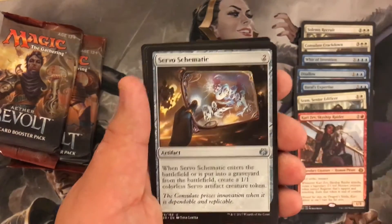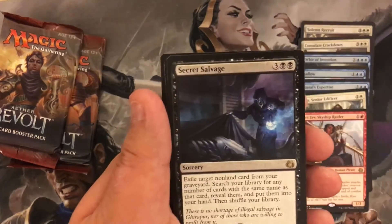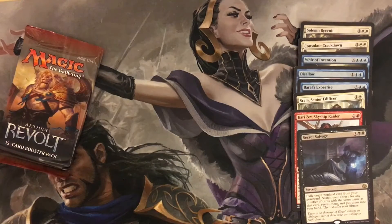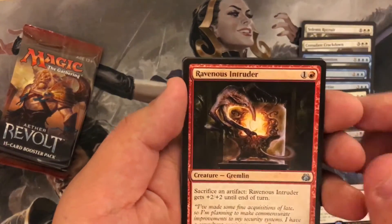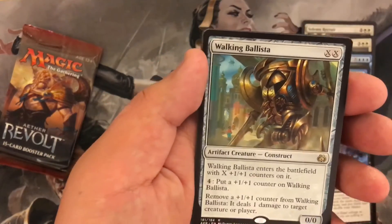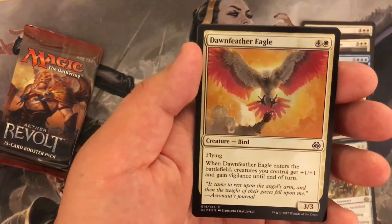Next pack: Cogwork Assembler, Servo Schematic, Vengeful Rebel, and our rare is Scrap Trawler. No foils and no mythics yet — wonder if we're ever gonna get one. We have a Winding Constrictor, Ravenous Intruder, Sly Requisitioner, and our rare is Walking Ballista. And our first foil is a Dawn Feather Eagle.